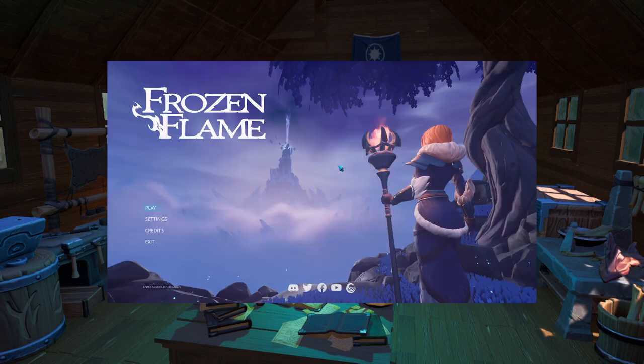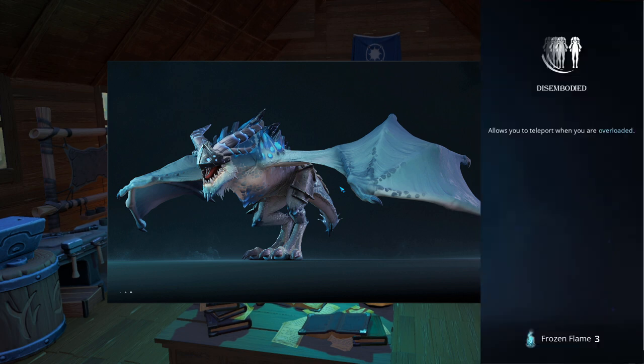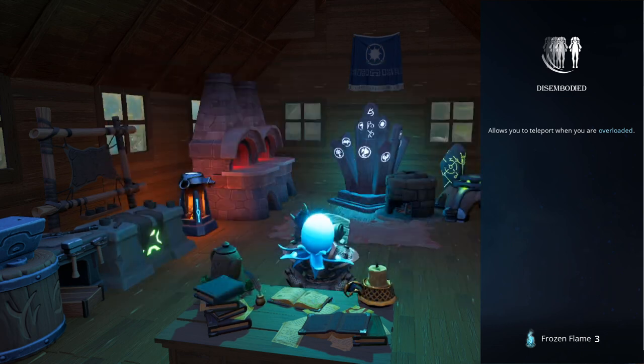Simply rinse and repeat till you have all of the Mithril, iron, and coal that you're ever going to need. This process can be expedited if you have the Disembodied perk, which allows you to teleport while over-encumbered, thus requiring you to make fewer trips home in order to offload resources.